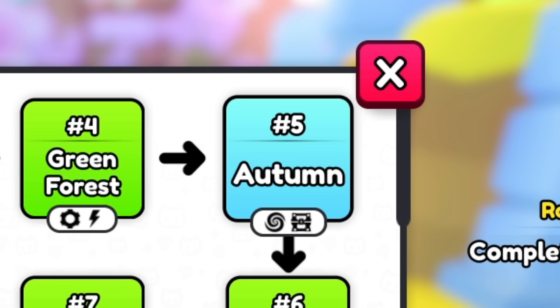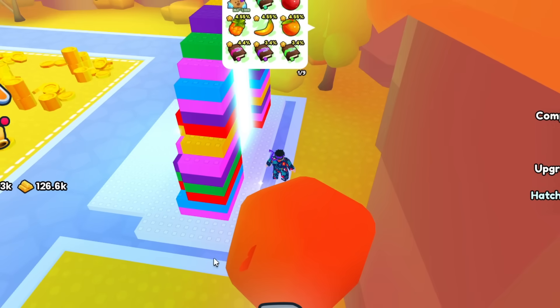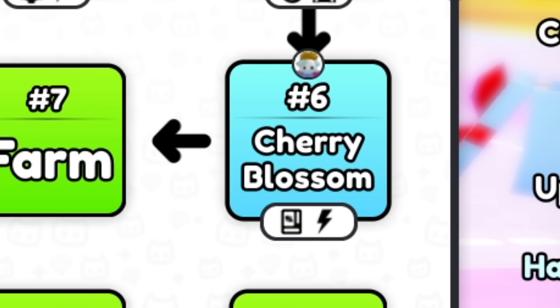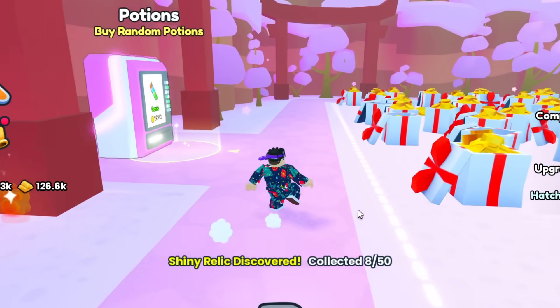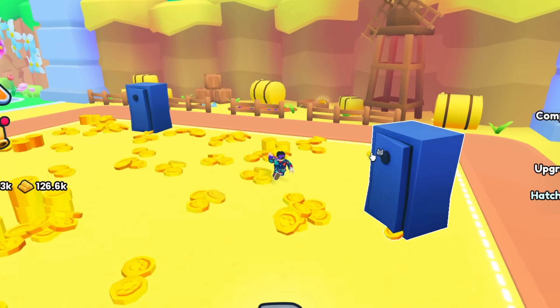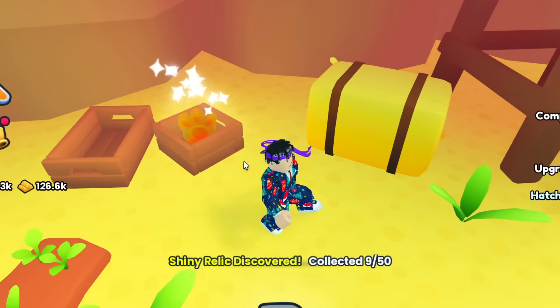Another one is at number five, the autumn teleport, and it is right behind this classic obby sign. So there it is — that is number seven. At number six teleport, the Cherry Blossom, there is one of these paw prints right next to the potions vending machine. There's number eight. At teleport number seven, the Farm, there is a paw print right next to the windmill inside this little box — number nine.